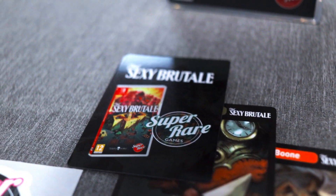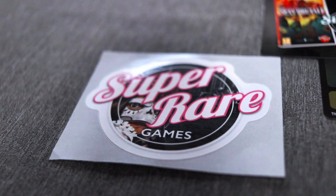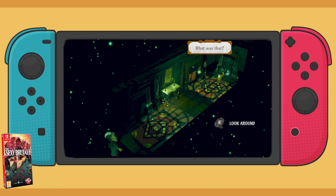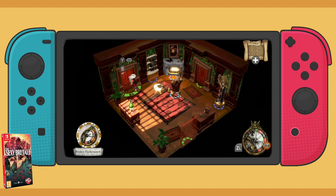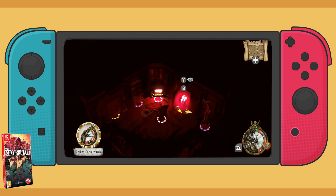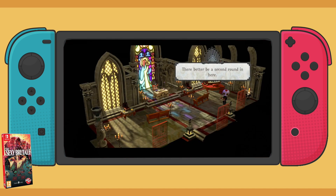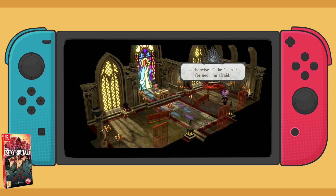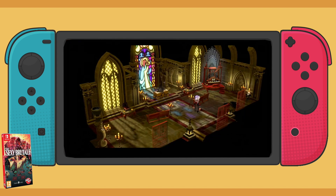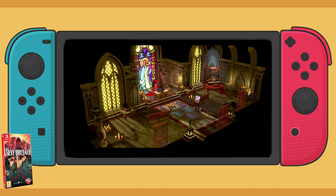So those are the trading cards you get with your Sexy Brutal Super Rare Games order. Let's go ahead and play some Sexy Brutal and save some people from getting murdered. The Sexy Brutal is the culmination of what you get when you cross the movie Groundhog Day with the game Clue. Stuck in an endless time loop of murder and mayhem, you must work to save the patrons inside this casino mansion from a ghastly fate by solving puzzles and manipulating the environments around you. Stylish visuals, up-tempo jazz, and environmental sound effects accompany you throughout.